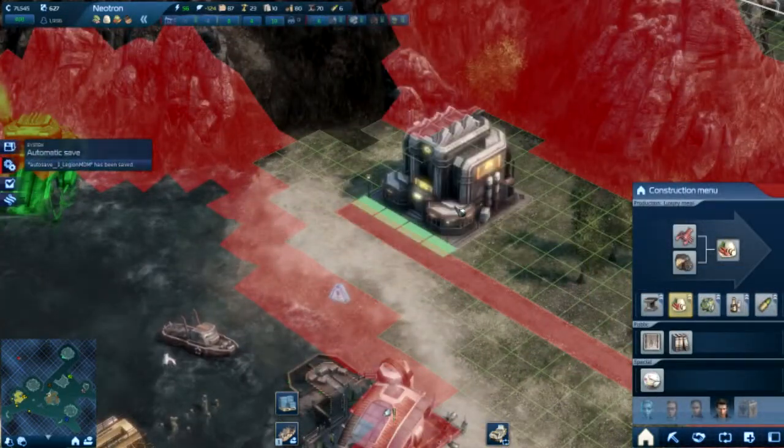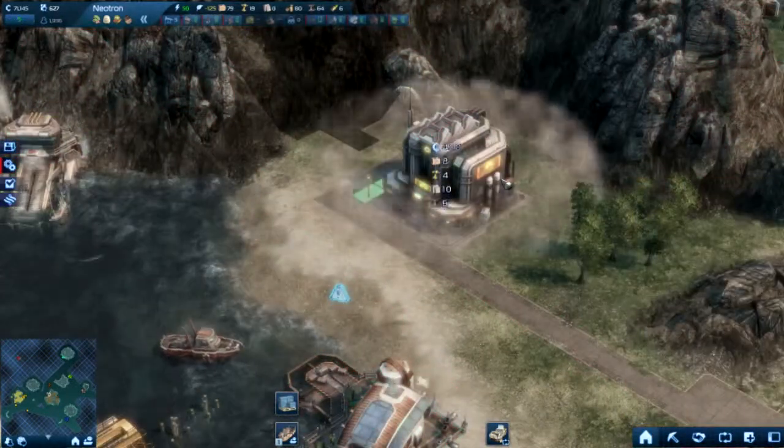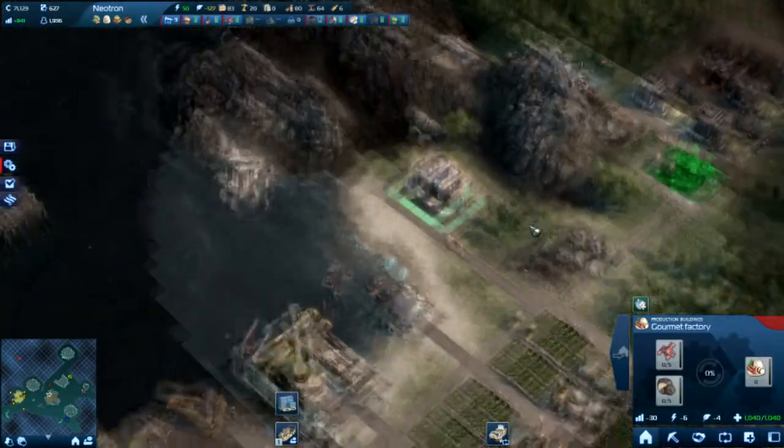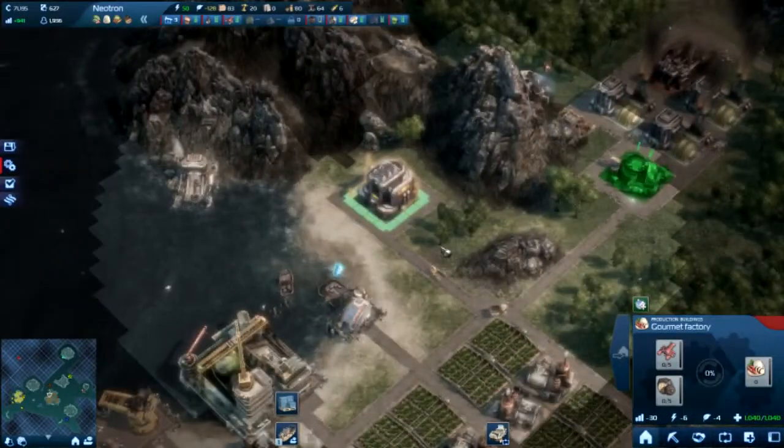Here I am putting in the Tier 3 needs buildings. I've set my warehouse to purchase the base goods rather than the finished product, because it's a hell of a lot cheaper.